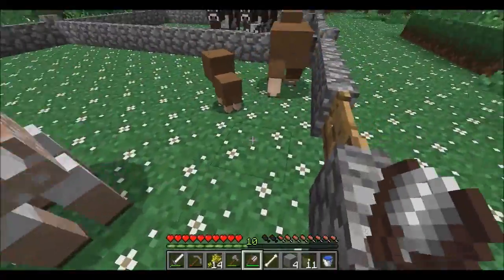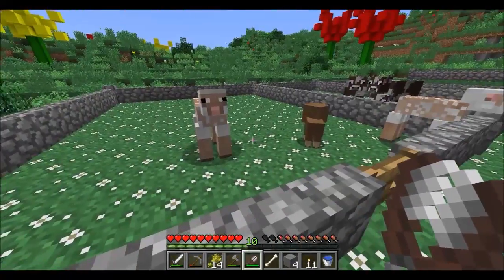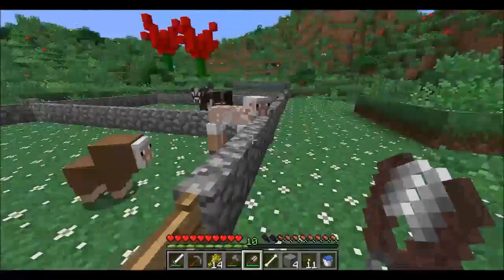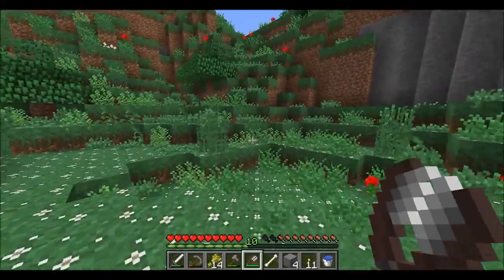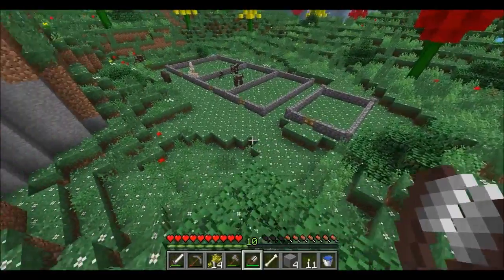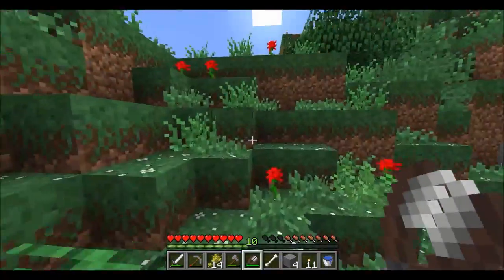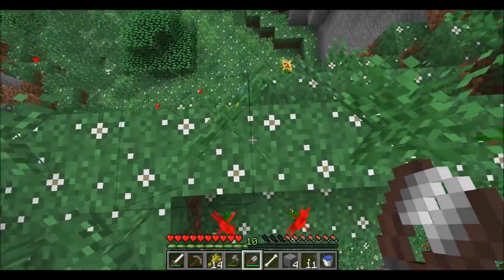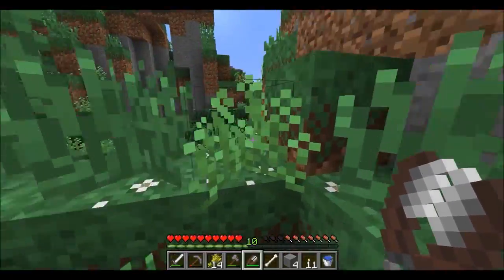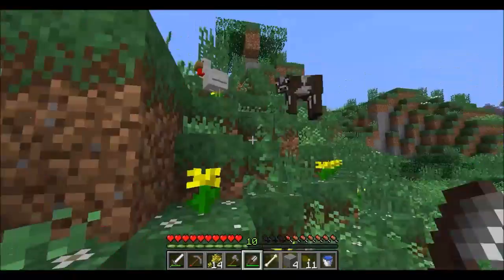I feel pretty good about that - we started our animal farm! I do want to get pigs but I don't have any carrots, but we could get some chickens. I'm gonna go to bed first. Actually, let's go make our bunny a little area to stay in - we'll bring him inside, make him a little pin area, then sleep, and then come back out for our chickens.